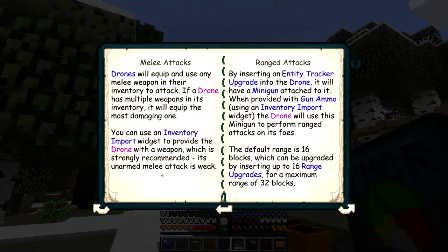You can use an inventory import widget to provide the drone with a weapon, which is strongly recommended - its unarmed melee attack is weak. By inserting an entity tracker upgrade into a drone, it will have a minigun attached to it. When the minigun is provided with gun ammo using the inventory import widget, the drone will use this minigun to perform range attacks. The default range is 16 blocks, which can be upgraded by inserting up to 16 range upgrades, giving a maximum of 32.